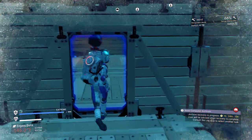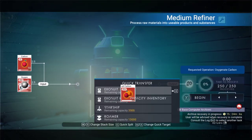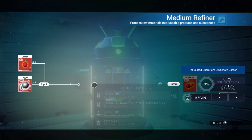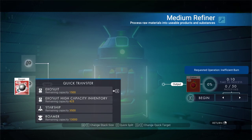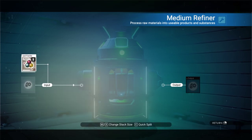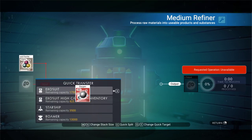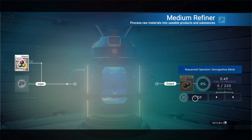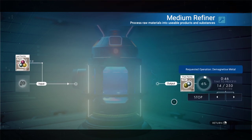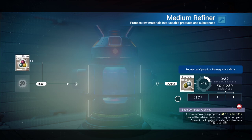I didn't bring the pure ferrite. I think that will fit in there just fine and we will grab the magnetized ferrite — oh, I didn't bring very much. I can't do that anymore. I don't really need the stairs, but I am going to need a large quantity of pure ferrite if I'm going to do it the way I want to do it.